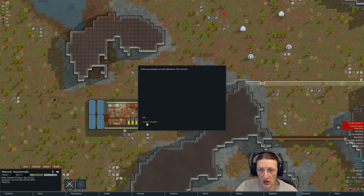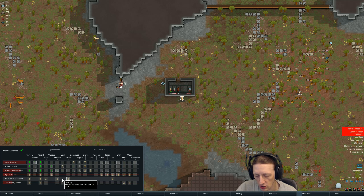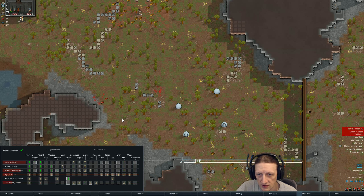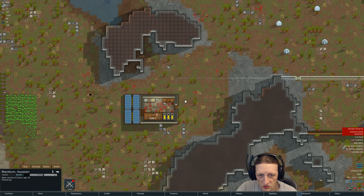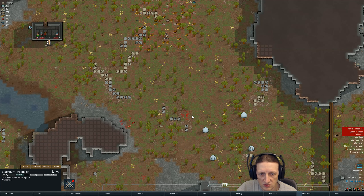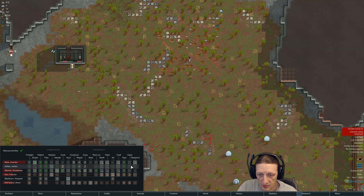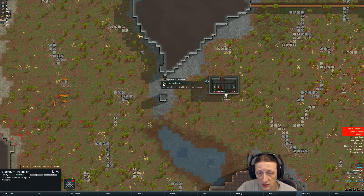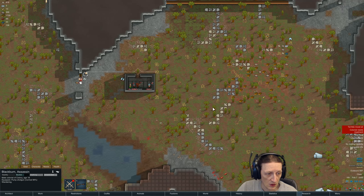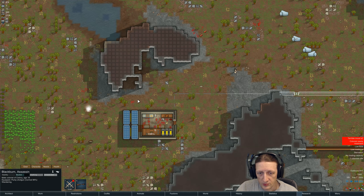Disease. New recruit - oh, we got him! We got Blackburn. Blackburn, you are going to cook - you can't cook, that's the one thing you cannot do. So you are going to hunt, my friend. Where did the gun go? We need to unforbid that. He's not a hauler either. He really does suck for doing jobs. Alright, let's equip the pump shotgun. Disease, visitors - that's fine. At least people will eat the raw meat - that's better than nothing.